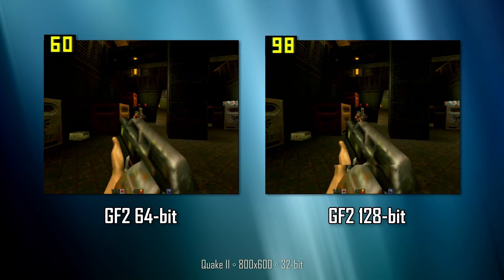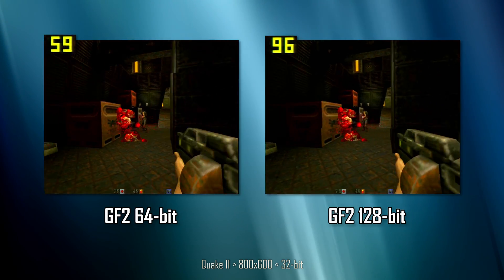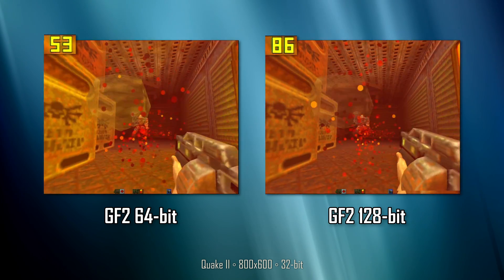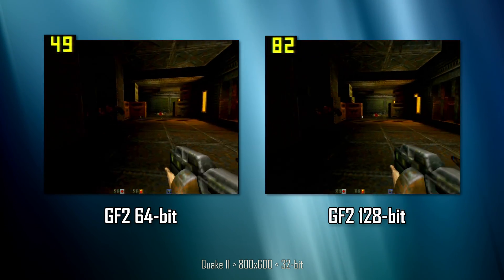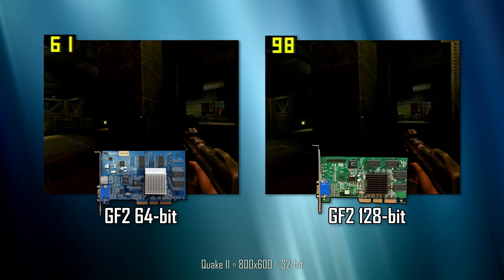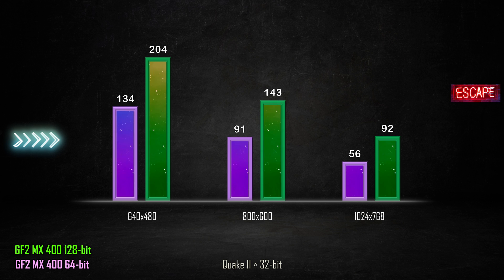Sometimes the hardest choices require the strongest will. Already a regular of this channel, Quake 2 can still cause problems for video cards from the early 2000s, even though the game was released in 1997. I'm using 800x600, high settings, and 32-bit — which could cause problems for some video cards that did not have enough bandwidth. Looking at each frame, the 128-bit card is faster by 60 to 70 percent. Running the in-game benchmark at various resolutions, we see how the 64-bit card loses ground: 52 percent, 57 percent, and 64 percent at 1024x768.